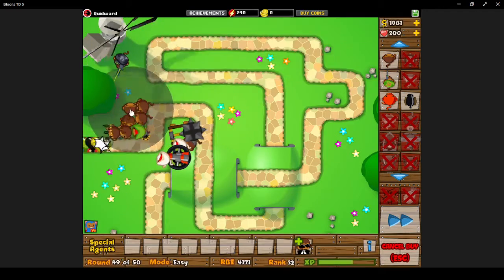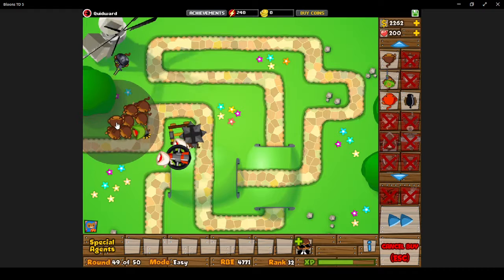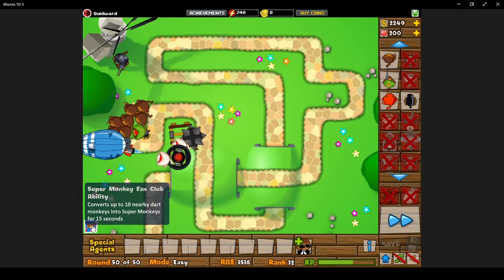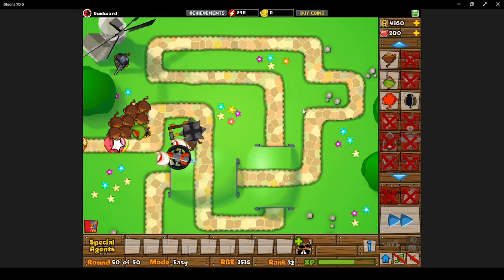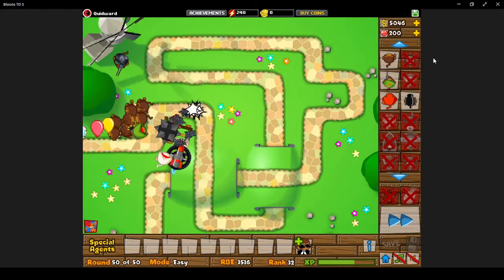I believe on the Flash version there's a glitch where you can get Juggernaut shooters mixed with the Super Monkey. Let me try — no, it doesn't work in the Flash version. It used to work in the mobile version but it was patched. Just churn them all into Super Monkeys real quick. It's kind of a spoiler for BTD and Balloons Monkey City upgrades, but not really — you were meant to play BTD5 first anyway.